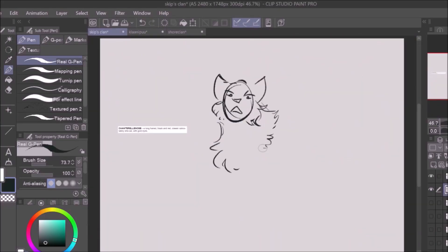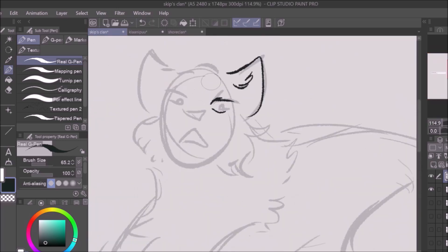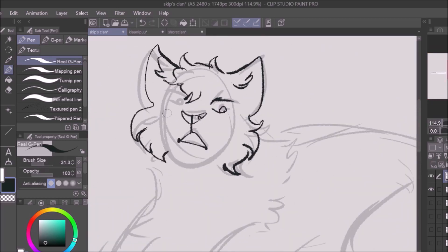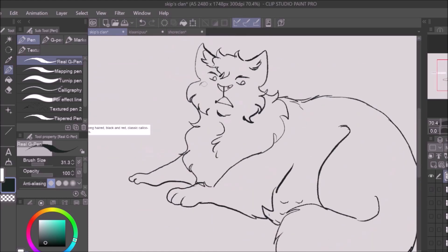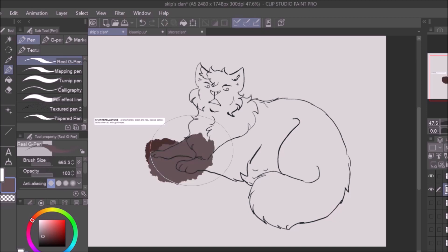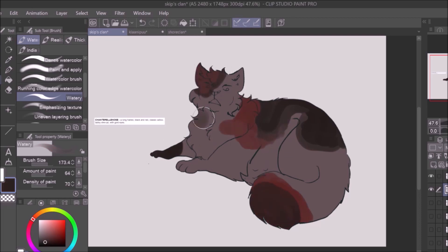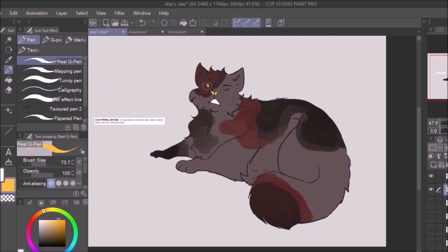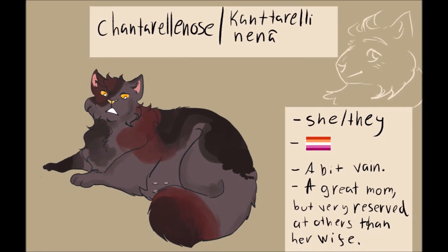Then we have the only current queen of the clan, Chanterellnose. She is currently expecting her second litter of kits with Mallowstripe. She is a bit of a vain beauty queen who likes to take care of her appearances. Her other front paw got mangled pretty bad as a kit so it didn't really grow with her other body, but that has never bothered her much. Also, the nursery of the ship is actually in an old ball pit — you're free to make Dashcon baby jokes — but yeah, she lives in the ball pit.